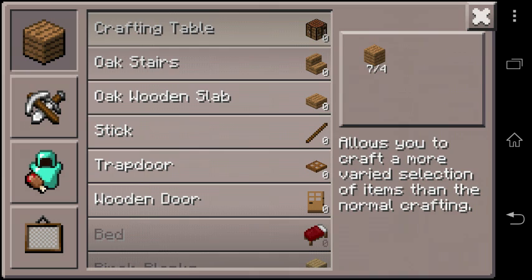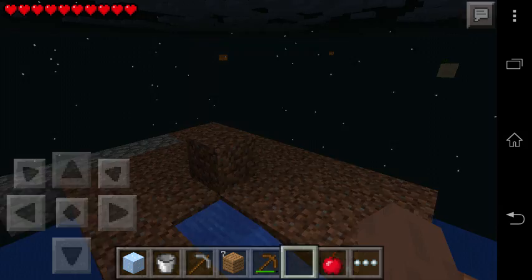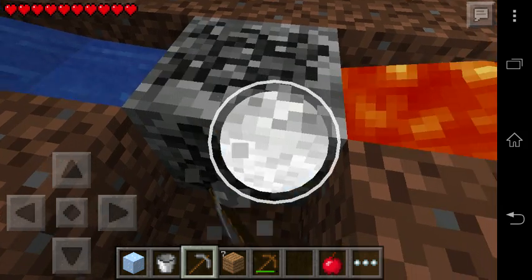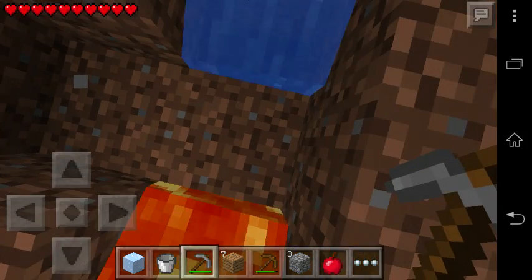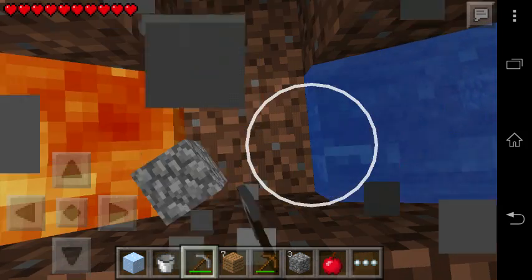We can stop worrying now — that's great. We have our tree safe in the chest and one apple too, amazing. Let's collect this cobblestone to make more cool stuff from it.